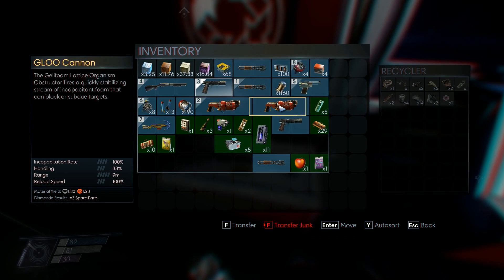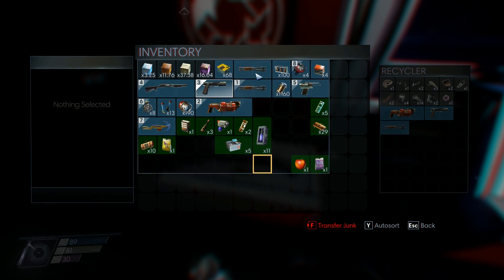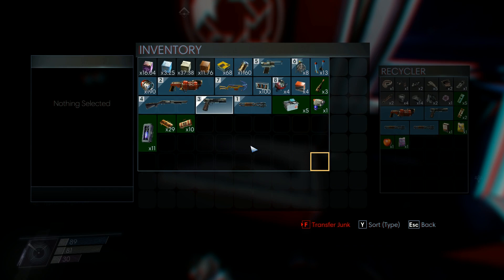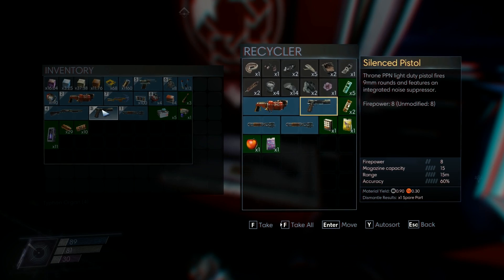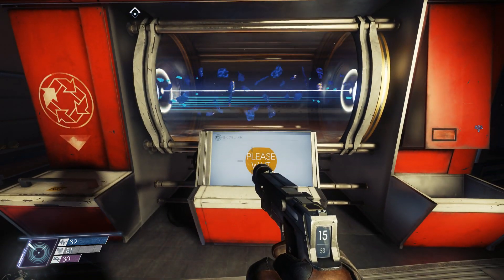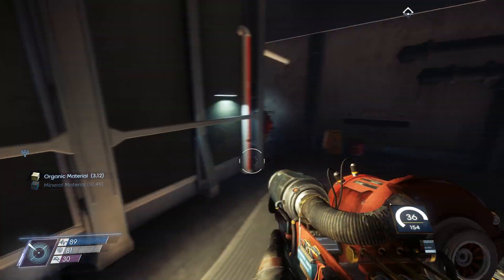Now I can start re-exploring in earnest. Let's not recycle the ones I've upgraded. Recycling the spare weapons and extra food. Is that better? Yes - we are good! Those two silenced pistols are the same weapons - excellent. Wow, I'm getting 10 units of metal - I can make a lot more neuromods now!